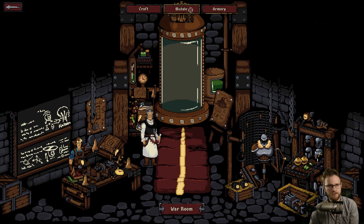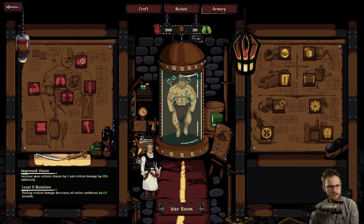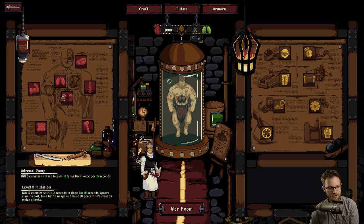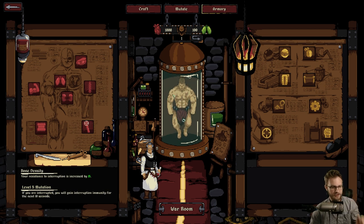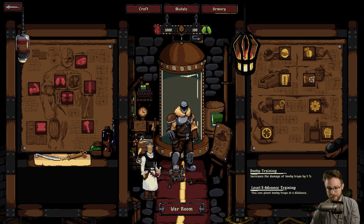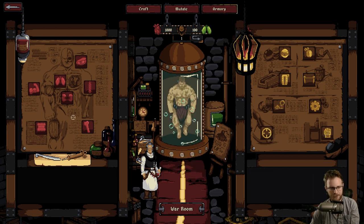I want to check out those mutations. That is such a space marine right there. These are our statistical buffs: improved vision, increased stamina, get some life steal, dodge chance, resistance to interruption - our poise meter. And then we have upgrading our equipment: increased radius of turrets, critical chance of weapons, reduces stamina cost.